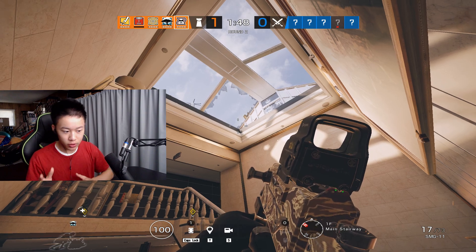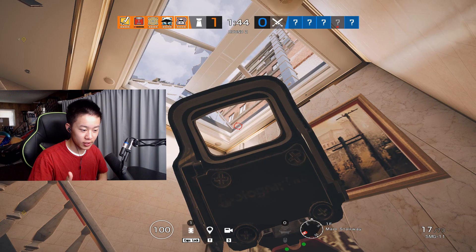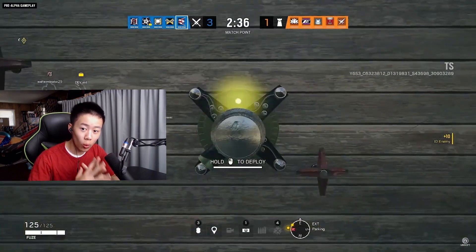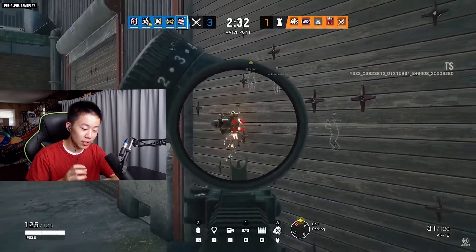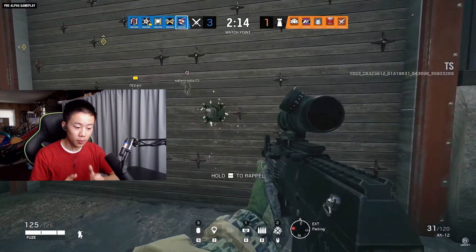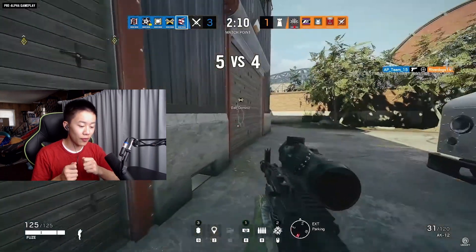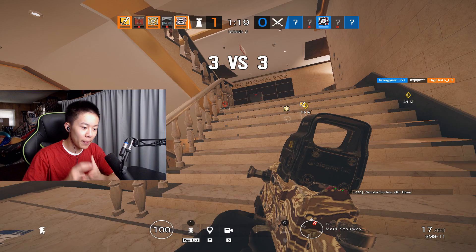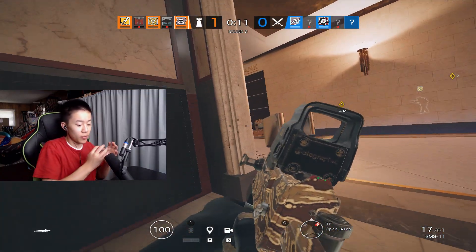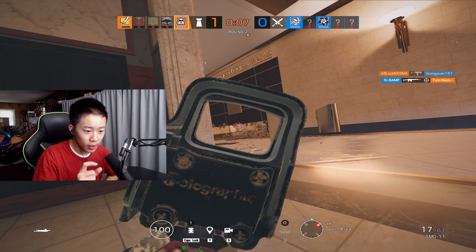Fuse is still a bit slow and still has the hard-breaching device, but his gadget has been passively buffed. Now you need to think about this: one of the biggest problems with old Fuse was that you were really vulnerable when placing fuse charges — you could get C4'd or shot through it. But now that you can deploy them on hatches and reinforced walls, that's basically Thatcher but better. Just imagine all those annoying caves or having to grenade above a wall for Bandit charges — you no longer have to do that. You can stay safely behind a reinforced wall, completely unbothered.